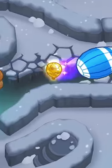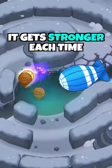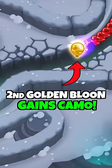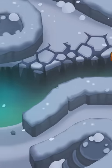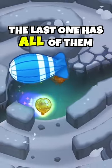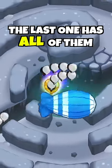Every golden balloon is stronger than the previous one. For example, the first one is just like a normal balloon without any immunities at all, but the second one gains camo. With each next golden balloon these immunities stack on top of each other, so the last golden balloon has every possible immunity in the game.